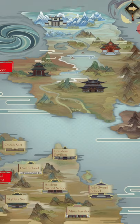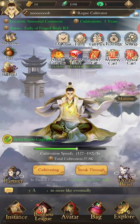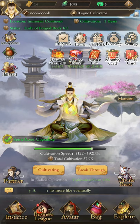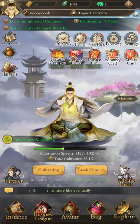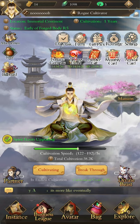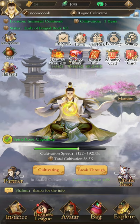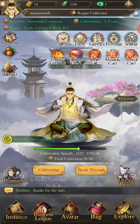Once you betray a sect, you can't go back to it — you need a special item to make them forget you betrayed them. Also, if you betray them you will actually lose all of your skills unless you find the equivalent skill in the tour/un-gate button. You have to un-gate the skills — if you don't un-gate the skills and you leave the sect, you lose all the skills. So you do need to be careful about which sect you join to begin with, because it makes a damn difference.